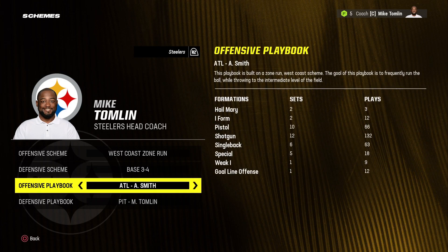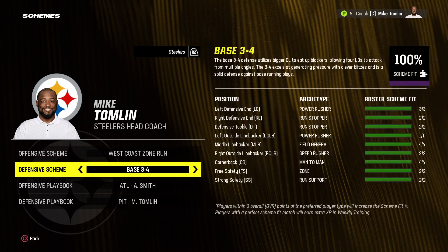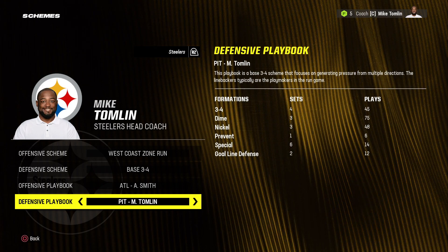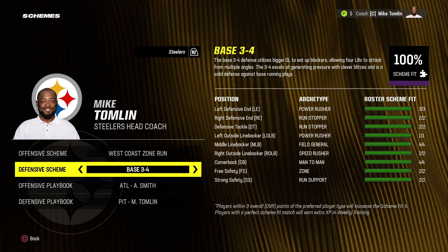It's going to be a west coast zone run and we're setting an 86% scheme fit on that. We're also sticking with the default Pittsburgh Steelers defensive playbook, which is a base 3-4, and we're at 100% scheme fit on that.